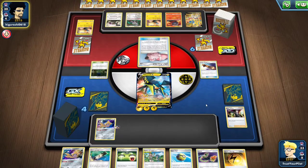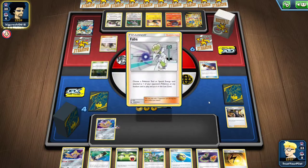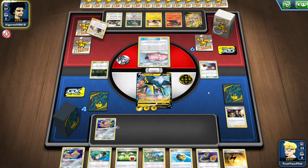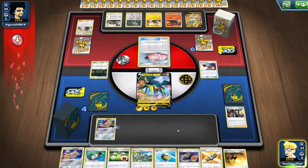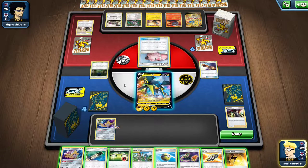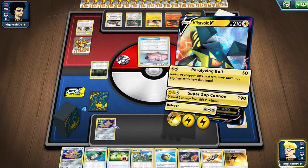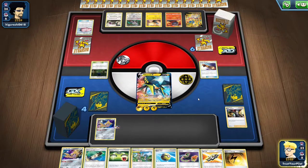How does Mill beat Vikavolt V when they can't play their items? They're getting Faba, getting rid of the Vikavolt V — so I'm going to have to start attaching to Jirachi. There's a Tag Call. If they keep recycling their Dunsparce, that would be annoying, but I think they're probably not going to Marnie me. I just keep doing the same boring thing.